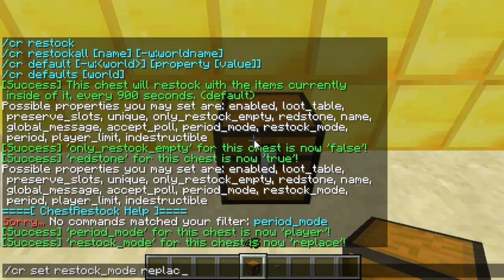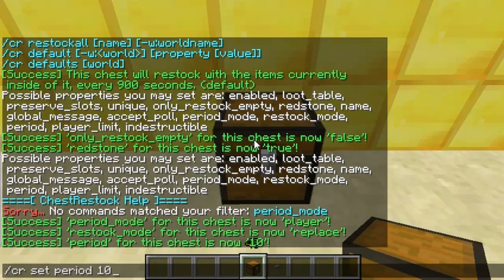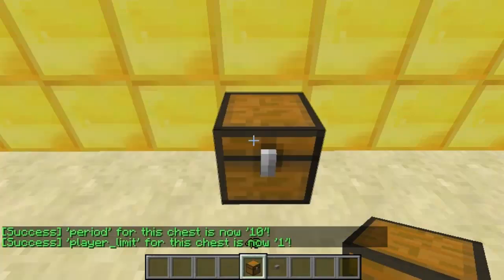Set restock mode to replace, which means it will replace items that are missing or just replace them in general. You can also use adds, which will add to the existing items. Then you've got period - I've set it to 10, so it will restock every 10 seconds.